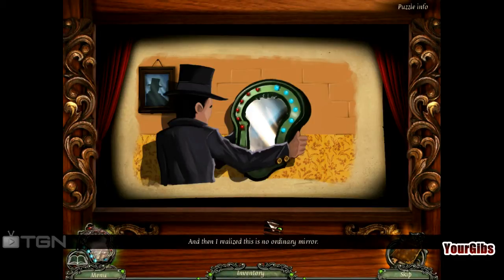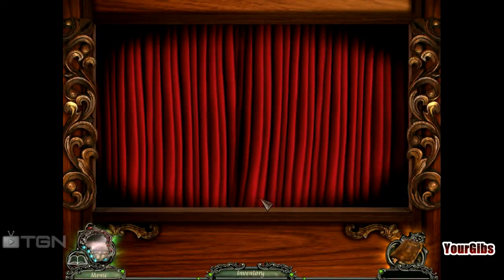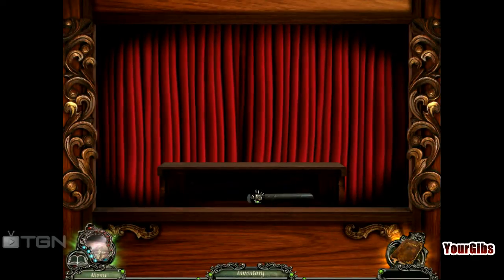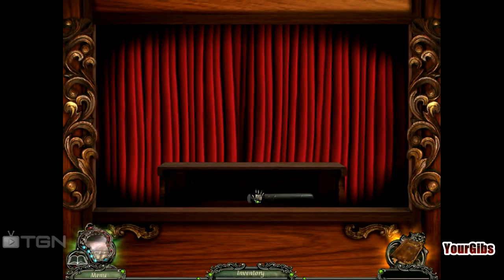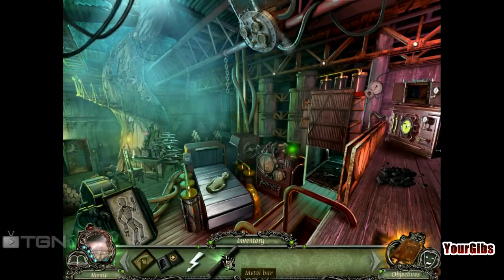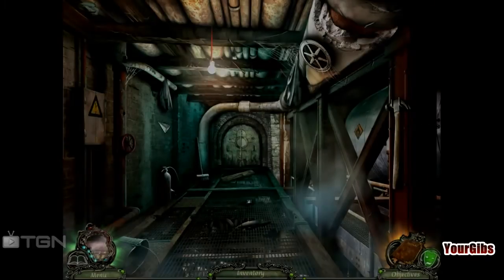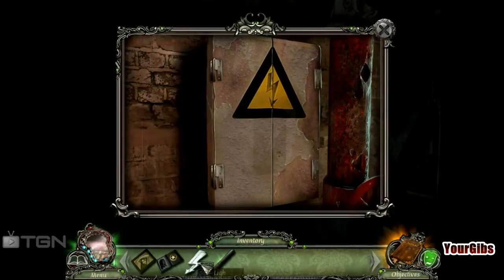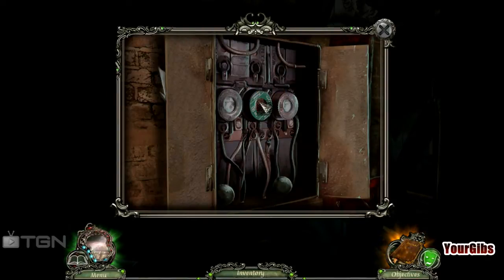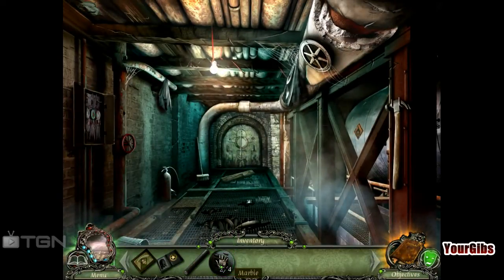And then I realized this is no ordinary mirror. Ordinary? No. Extraordinary? Yes. Alright, that's act number four. So what did we get here? Metal bar. Well, we can do the little electricity thing over here. Metal bar can probably be used for our room. What do we have here? Marbles! What the heck do we need marbles for? This game's driving me crazy.